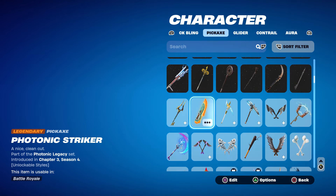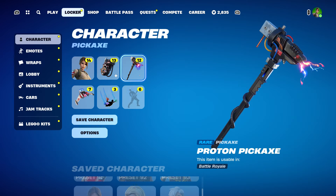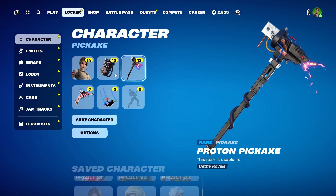Out of 1,125 pickaxes, only five are golden or legendary rarity, and none are solid gold. But if you go into Midas Presents: The Floor is Lava, there is a way to turn your entire loadout gold — pickaxe, blueprints for building, weapons, and weapon wraps.